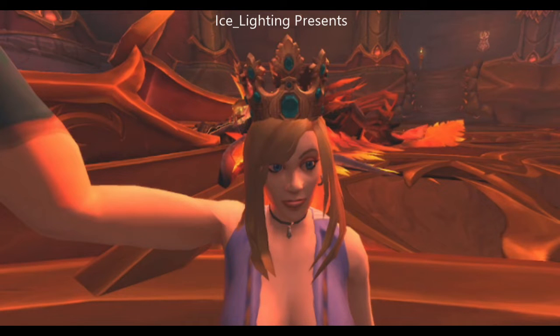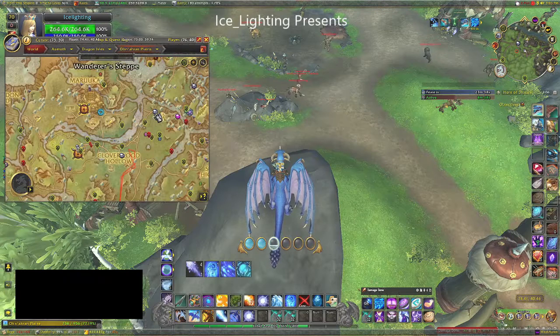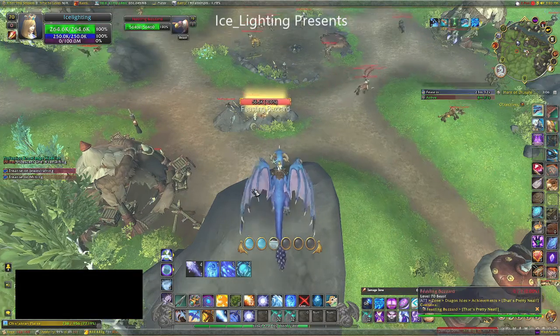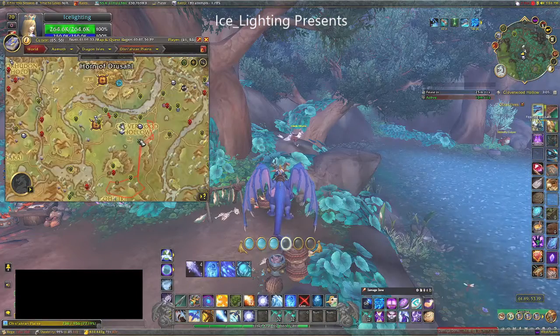The next bunch are all ones that are there constantly. You don't have to wait for them to spawn — you should be able to find them. The first one is the Feasting Buzzards. If you head here, there's a whole bunch of them on rocks. You might be able to get away with a photo from up here, but killing them and bringing them up works better.